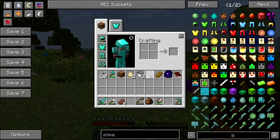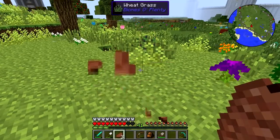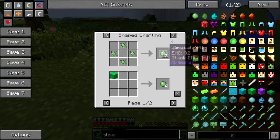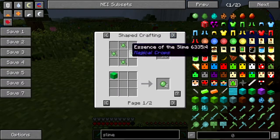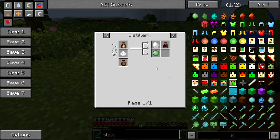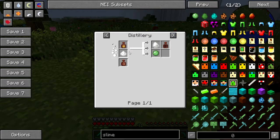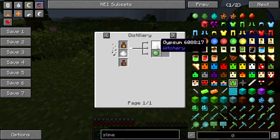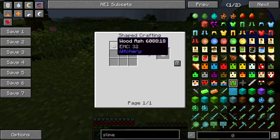It looks like what's gonna have to happen here for me to get a hold of some slime — I'm gonna have to do a little hocus pocus. That's gonna be the only way I'm gonna get vanilla slimes. The fowl fume clay jar in the distillery would give me all of this.